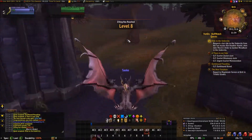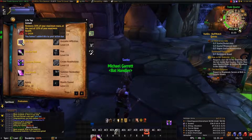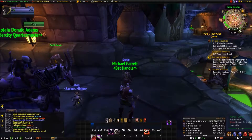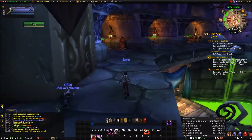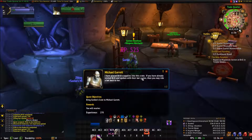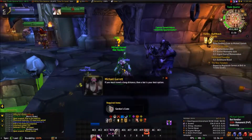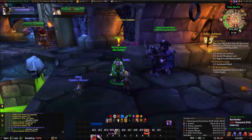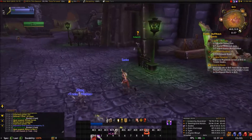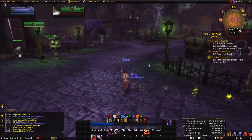We are now inside Undercity. We also got a new skill called Life Tap — basically what this does is it takes some of your life and gives you mana. I don't know how often I'm going to use that. We talked to the weapon merchant, rode to Undercity. Beware. Now I need to go back to Brill. Let's talk to this dude again — and yep, go back to Brill.